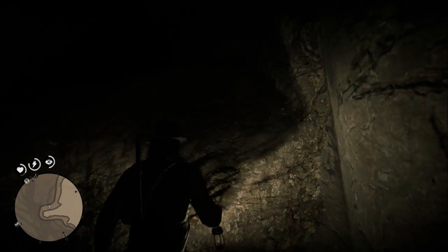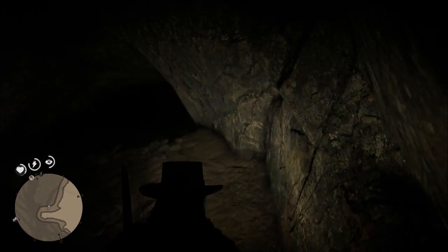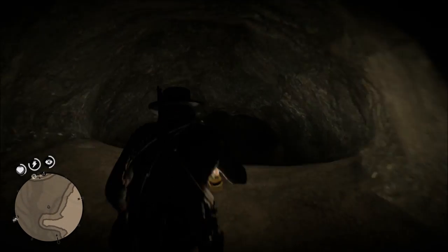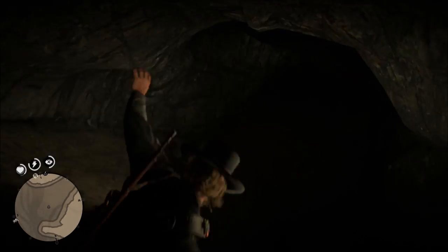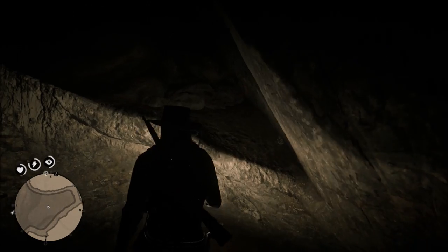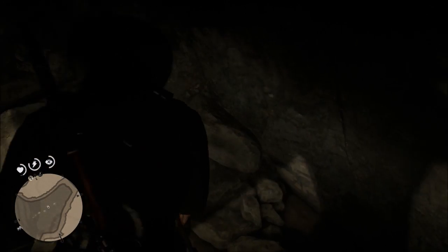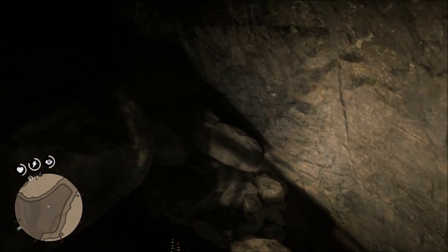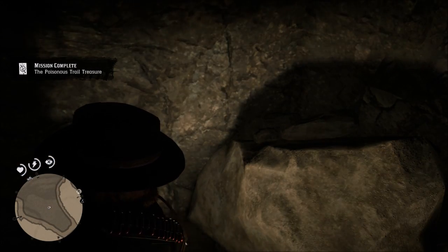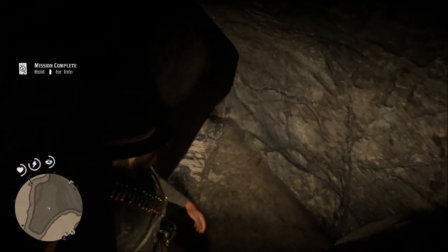All you have to do now is climb up this little ledge. Then you're just going to slide down this little thing right here into the water and you're right there — that's where the treasure is, up on this little ledge. Search right there and you get four gold bars. This is GreenWidge — I hope this video helps you out. Remember, spend this money wisely. I'll see you next time. Peace!